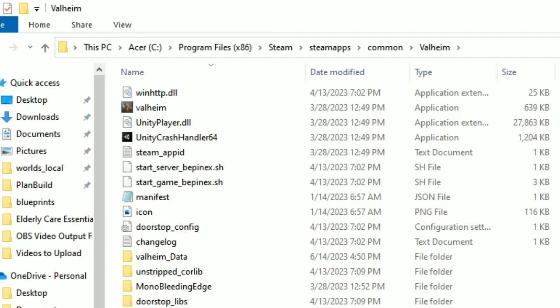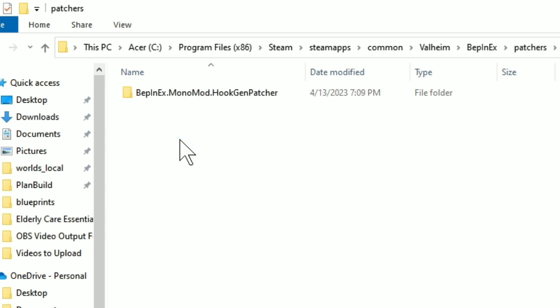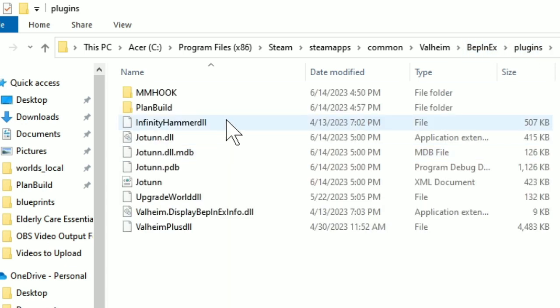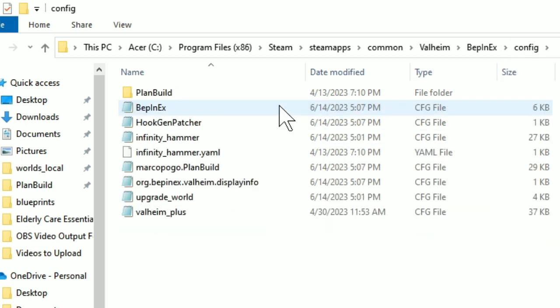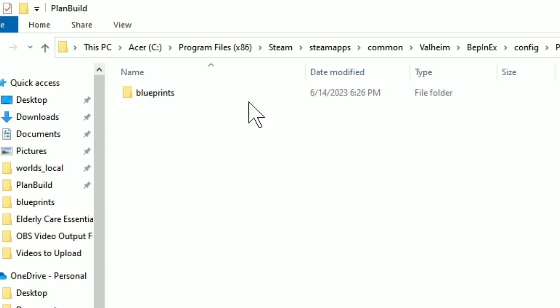Once you've downloaded and installed everything, it needs to be in the right place. You have a main Valheim folder, and inside that you want the Bepinex folder. The Bepinex folder will have all of your mods. The Hook Gen Patcher is going to go in the Bepinex Patcher section, and then everything else is just a plugin, so it goes in the plugins section. If you go to the config folder for plan build, this is where it'll save your blueprints.